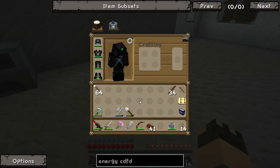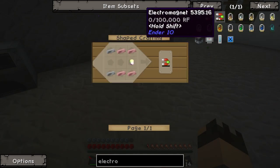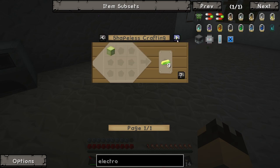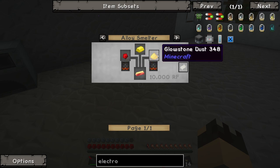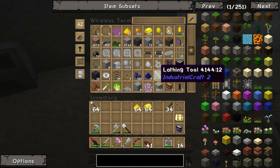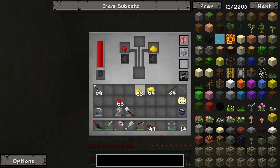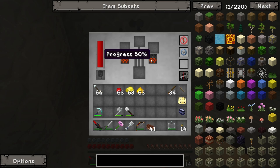Now we've got the smelter up and running, let's go and make some of the stuff that we need. We probably won't get the entire thing done today but we'll get some of it done. Let's have a look at the electromagnet. We need the vibrant crystal, and we've got an emerald, so we need to make the vibrant alloys. In order to make vibrant alloys, we need an energetic alloy and an ender pearl. To make the energetic alloy, we need gold, redstone, and glowstone. We've only got a few ender pearls left. So we're going to put in one redstone, one glowstone, and one gold. It doesn't matter what order they go in. As you can see, it's not using a terrible amount of power — it's not going to be incredibly fast, but it should do the job.